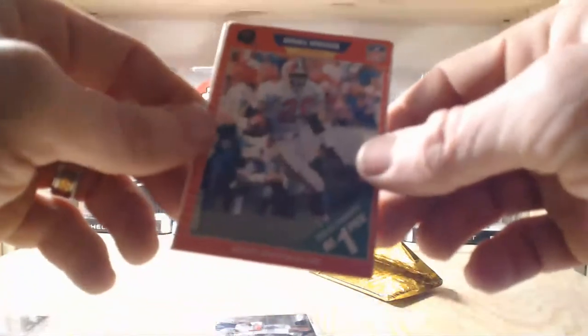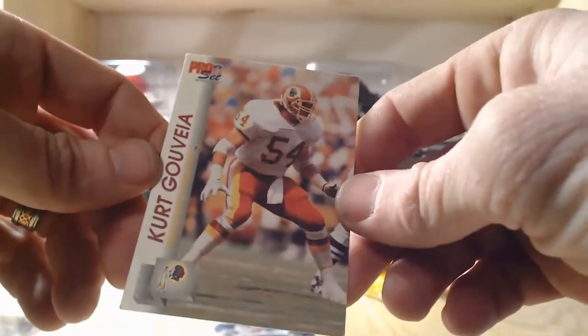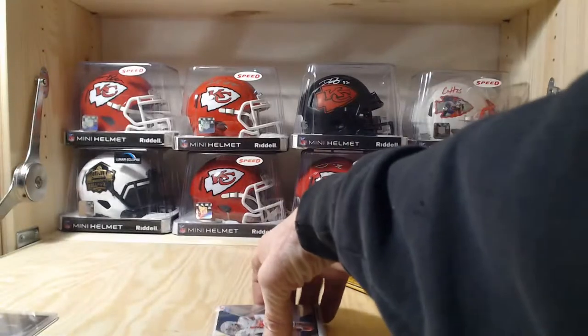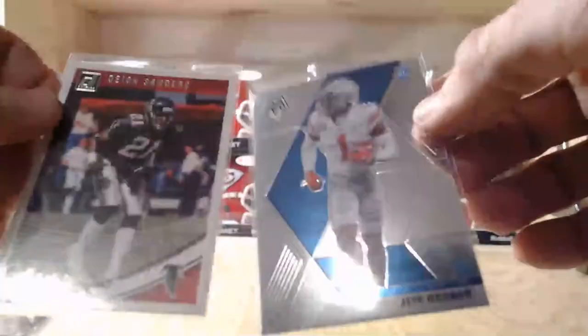If it didn't have that corner damage, it might have been a pretty good card. Then Darnell Woodford, Dwayne Reid, Kurt Govan, and into our penny sleeves — only got two: a Deion Sanders and a Jeff Okudah Mosaic rookie card. Both pretty nice. Going to look up that Brian Urlacher rookie card to see what it's worth.